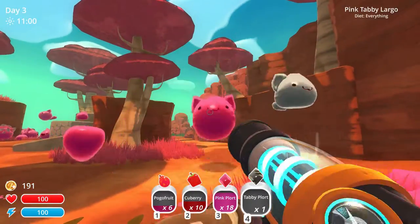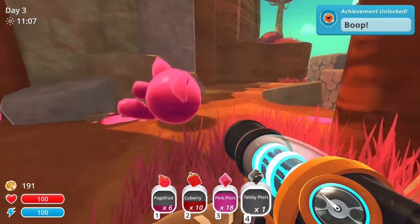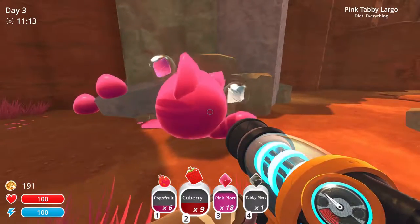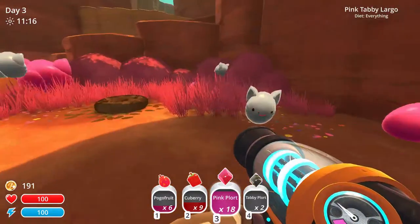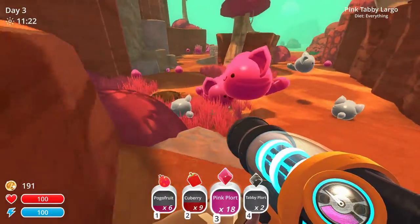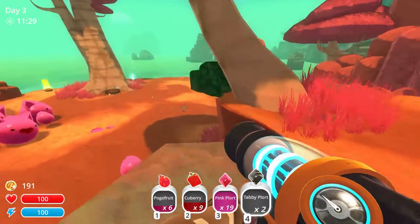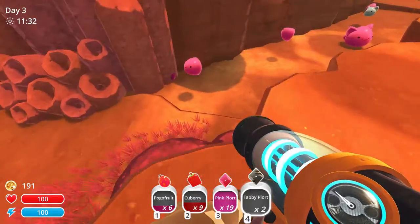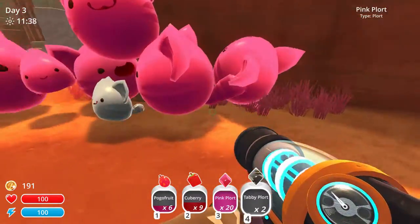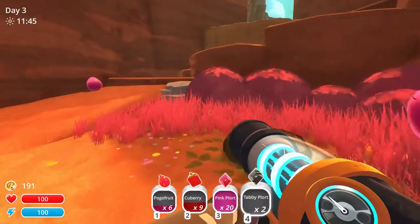But what are these guys then? I guess they're a crossing between the pinks and these guys. So if I give them something to eat... I see how it is. So whenever you feed one of these purple guys a different plot, they... okay, I get it. I get it. Let me get some of these Tabby plots. I'm still trying to figure out or understand the way that these plots and slimes work, which is why I can't always give a pretty good answer.